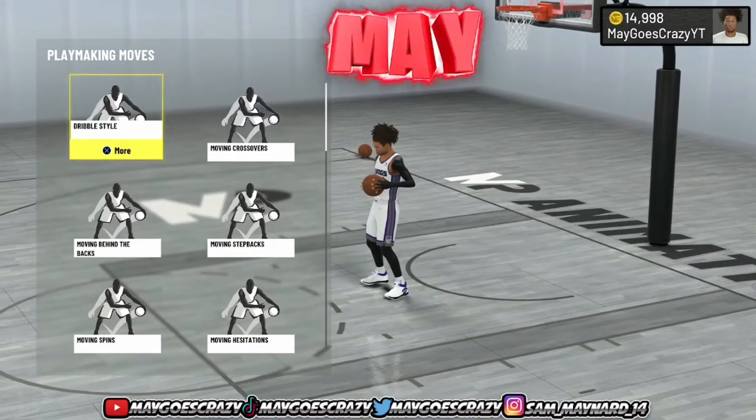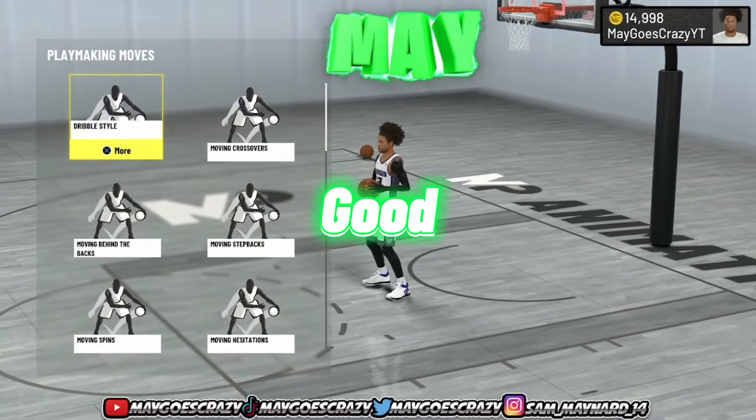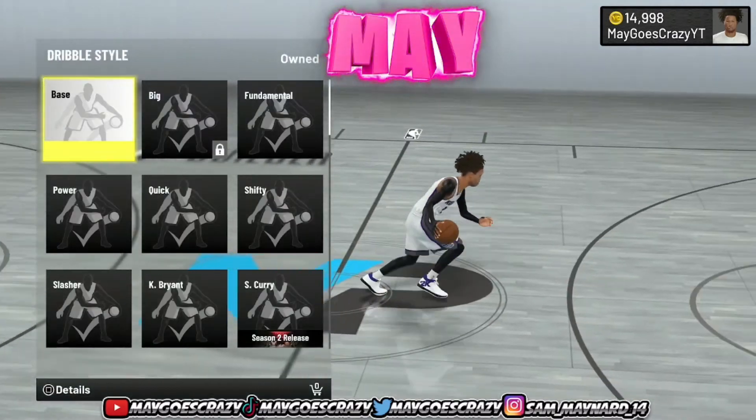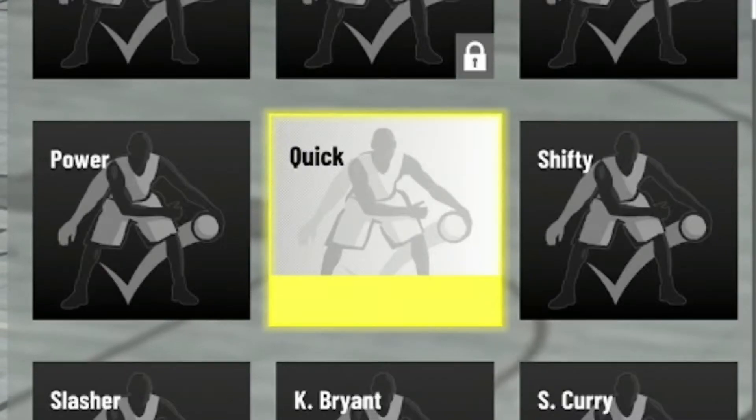I'm gonna be telling you guys the new SIGs that 2K added in Season 2, and whether each one is good or bad. For the dribble style, as of now, the quick dribble style is the best in the game.